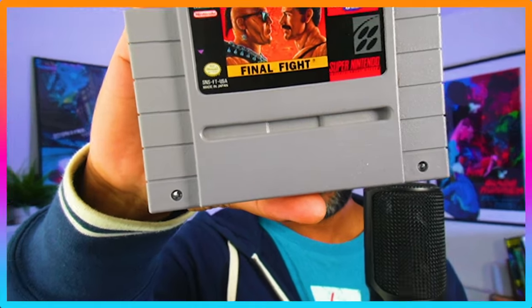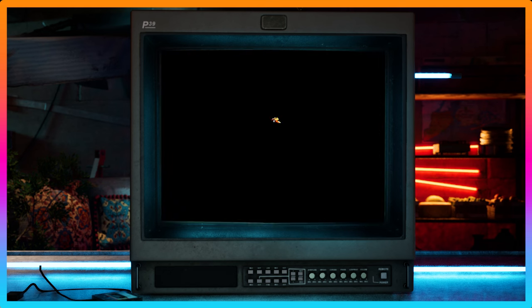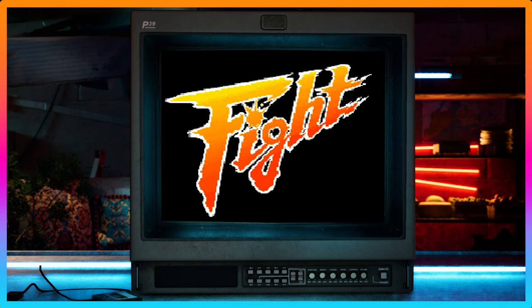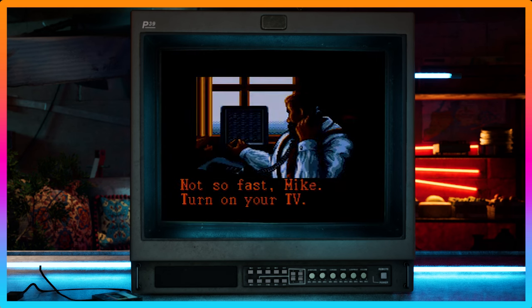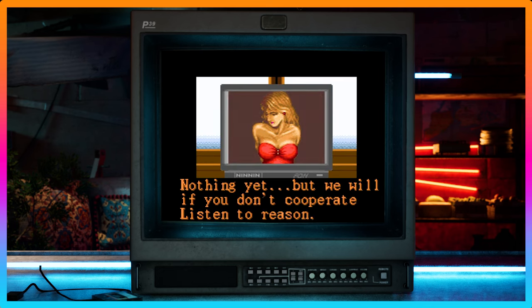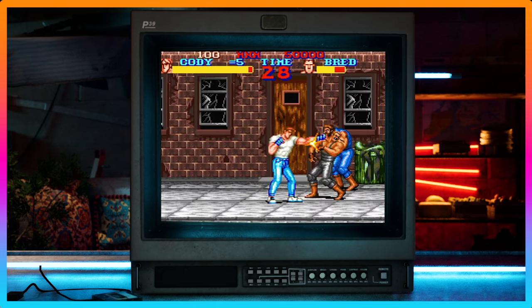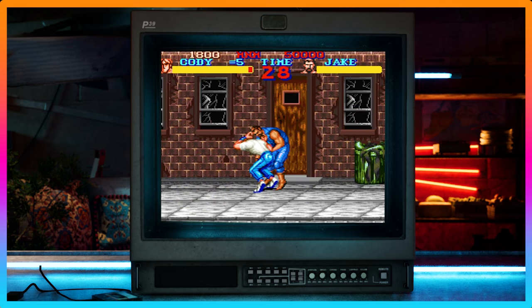Final Fight for the Super NES is a classic side-scrolling beat-em-up originally developed by Capcom, released in 1991. It has a very mid-80s storyline reflected in its visuals, and the soundtrack has a cool jazzy vibe that again reflects mid-80s action movies.